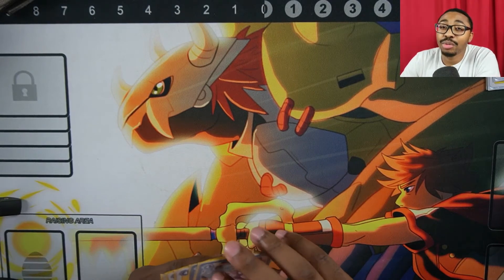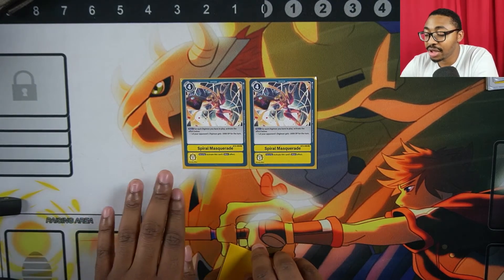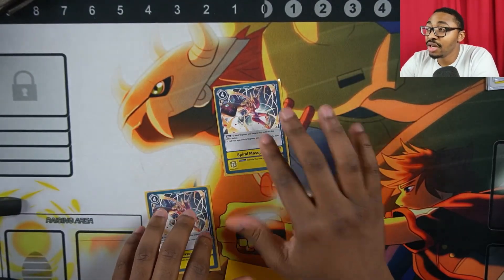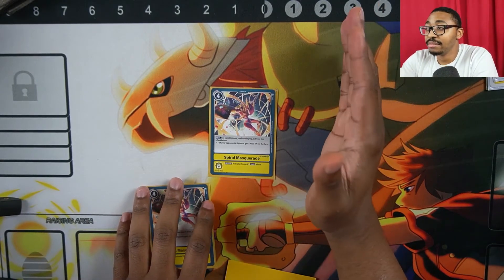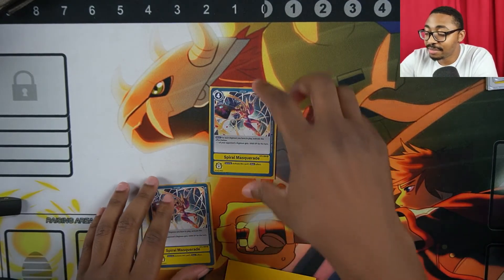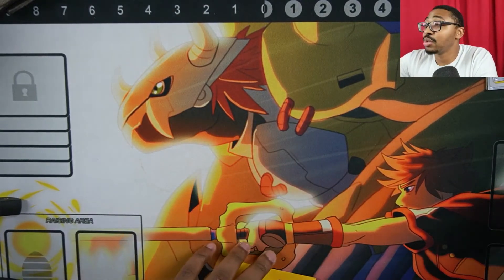The last option is 2 Spiral Masquerades. For each Digimon you have in play, one of your opponent's Digimon gets minus 3,000 power for the turn. So with 3 Digimon on play, you have access to minus 9,000 power total — spread across a level 5, a blocker, and a rookie, or however needed. Also, if your opponent checks this in security, they activate that same effect, which can be very oppressive.